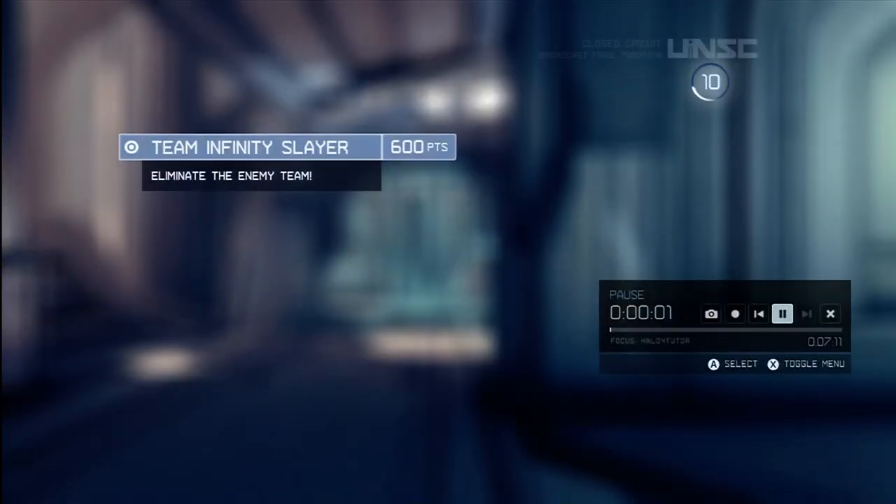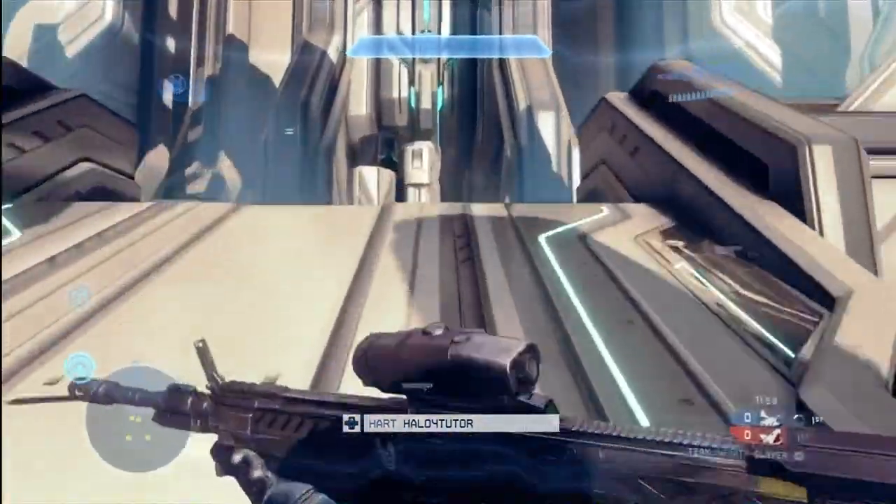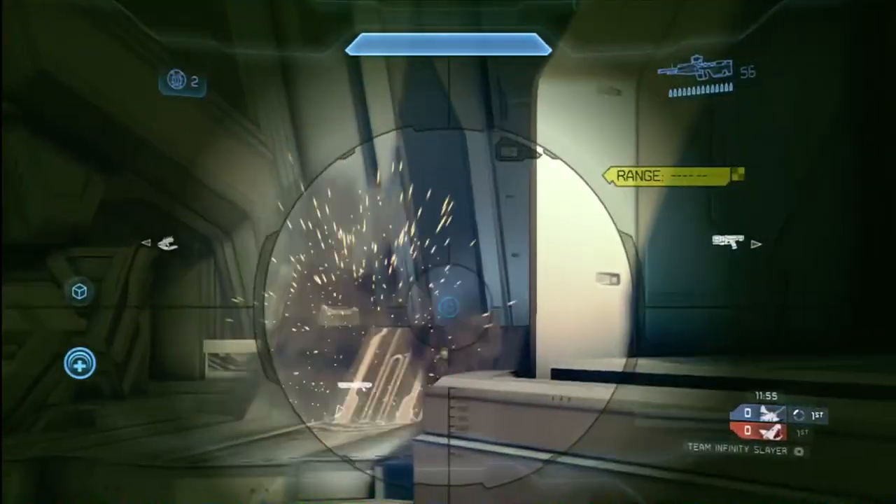I'm playing on the map Haven. This is quickly becoming my very favorite map — no question about it, hands down. I really like this one. We're on the blue team and I'm going to show you peak shooting to start with. This is where you're going to slide from side to side while you shoot your opponents, or alternatively hide behind cover and then come out to shoot.